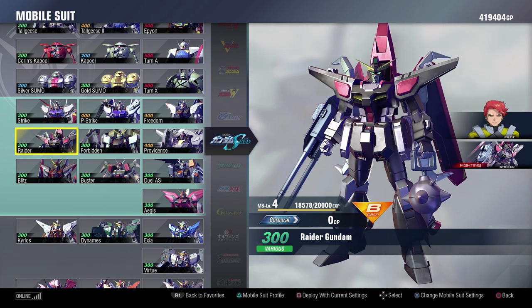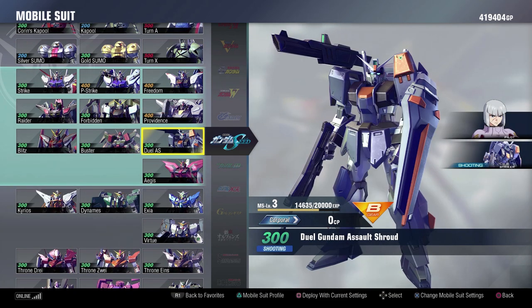The Raider's pretty cool — it's too bad it's also DLC. What the Raider brings to the table is some really, really cool melee combos, a decent ranged game, and some really cool mobility. I think the Raider's a lot of fun to play around with, but it is $5. Then you have the Duel Gundam, the Assault Shroud version. You can shed the Assault Shroud to be able to get in with some melee attacks as well. The Duel's really good in this game — I think they did a really good job with its ranged and melee game. Really solid, I like it quite a bit.